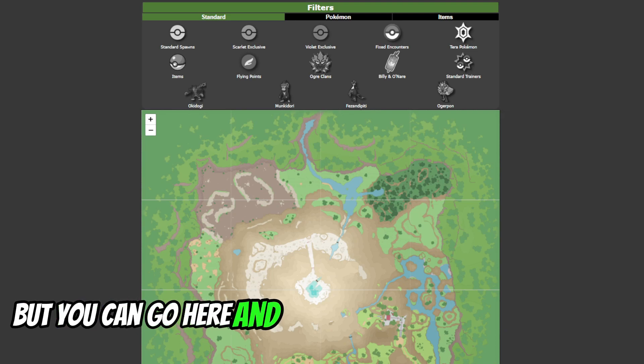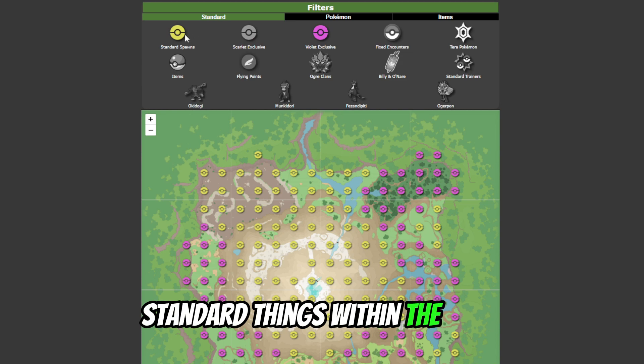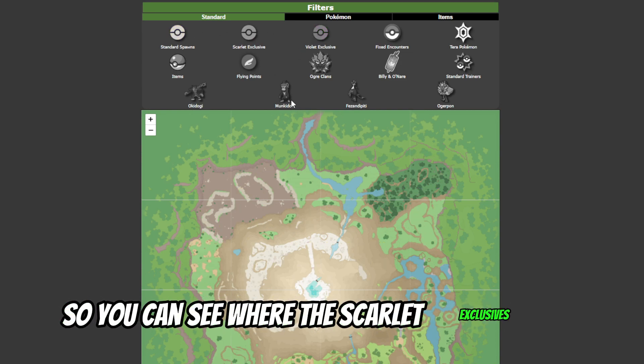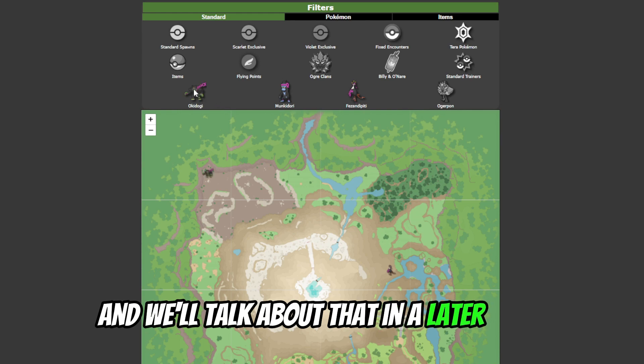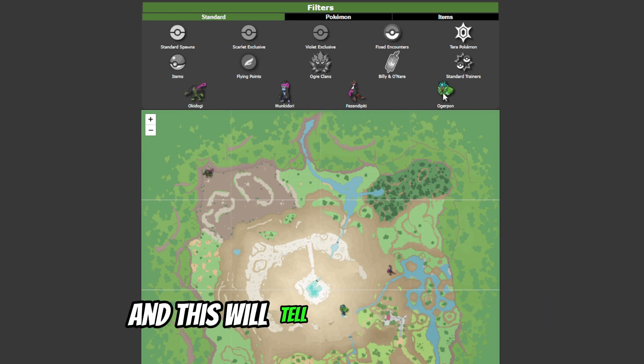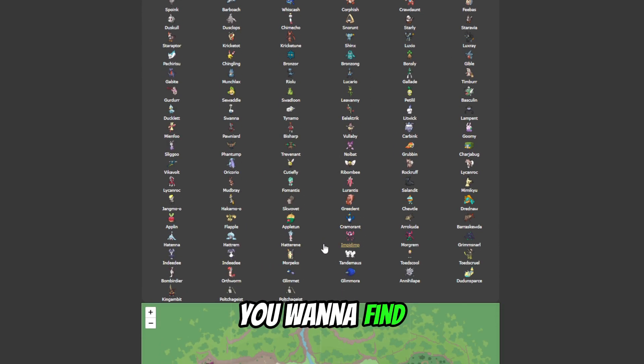You can go here and click on Pokémon items and standard things within the game. You can see where the Scarlet exclusives are and some of the Violet exclusives — we'll talk about that in a later video. But go here and this will tell you exactly where whatever Pokémon you're looking for is. Go ahead and click on the Pokémon you want to find and it'll show you on the map the areas that it can spawn in.